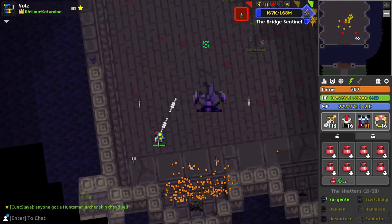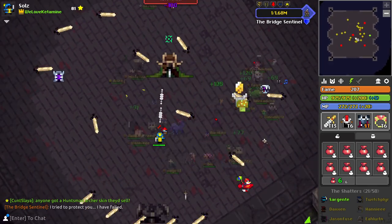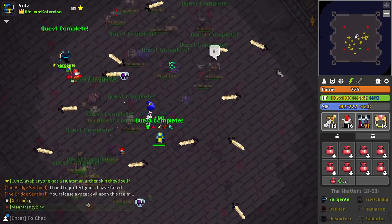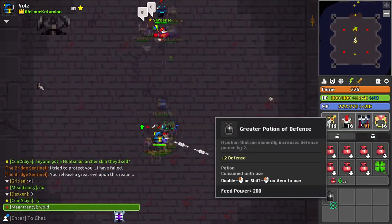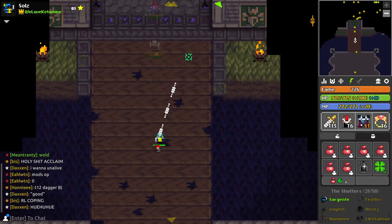By now you might have killed the Bridge Sentinel. On death, he crumples over and finally collapses. Before he perishes you have time to pop your clovers for an extra loot chance. Blow bombs stop spawning and this is a safe space to catch your breath. The bridge will then open and you can head in to continue to the royal castle.